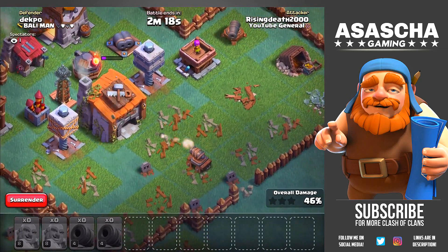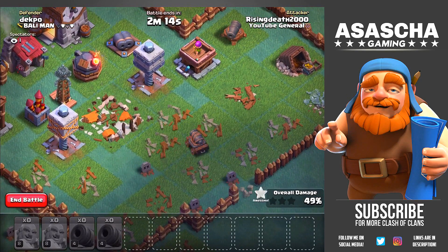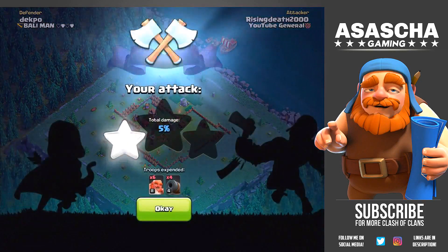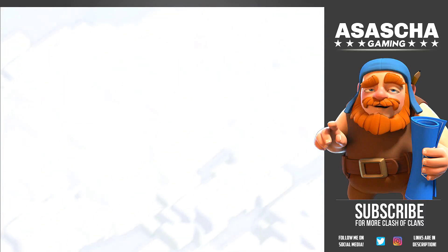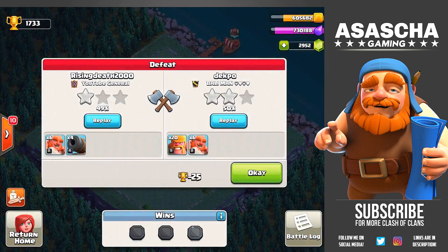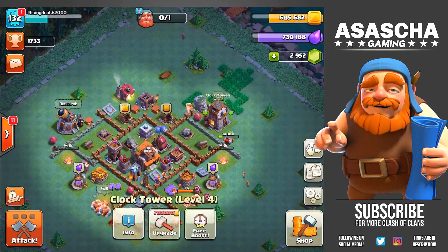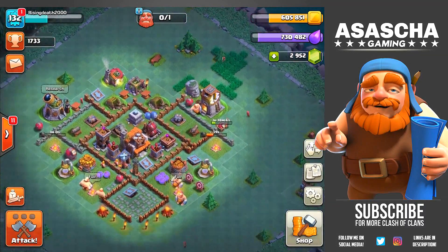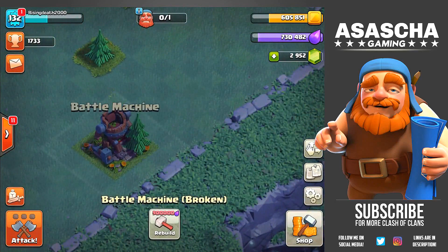This cannon is out of range of any archer towers or cannons, so that means we're going to be getting the victory. 49% — can we get the 50? No, we can't. So what we have to hope for is for the enemy to not have gotten 50%. No way — this is ridiculous, oh my god. We only needed a single percentage point; one more structure and we would have gotten the victory. This is very unfortunate. I'm going to go ahead and boost the clock tower.